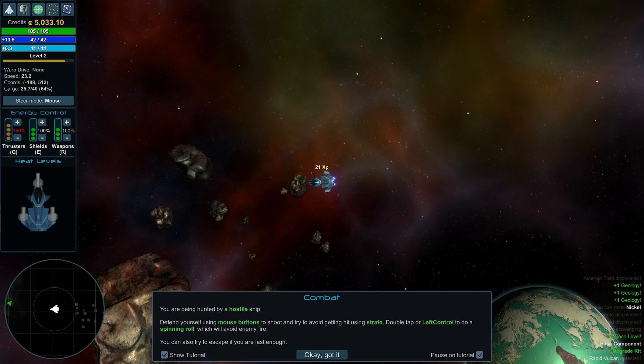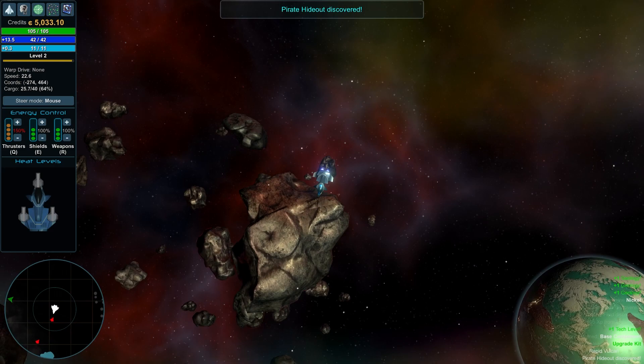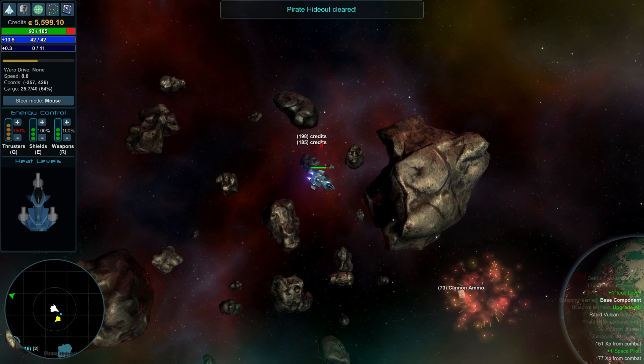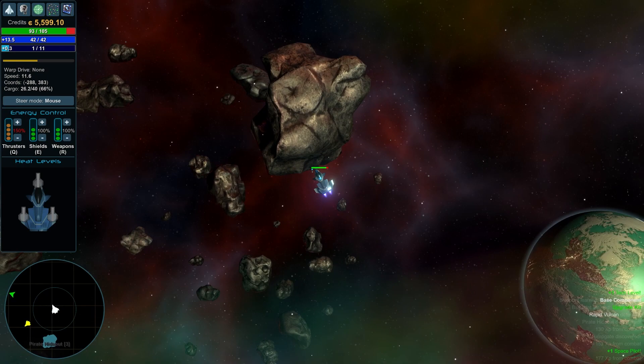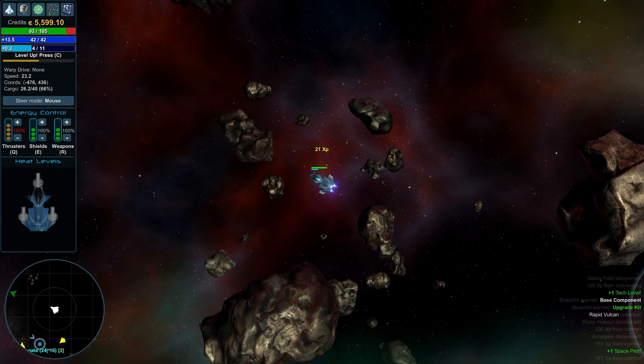You're being hunted by hostile ships! Here it goes — this is where the magic happens. Defend yourself using mouse buttons to shoot. Try to avoid getting hit using strafe. Double-tap or hold Left Control to do a spinning roll which avoids enemy fire. There are so many buttons in this game.